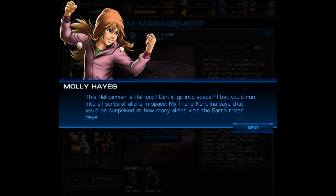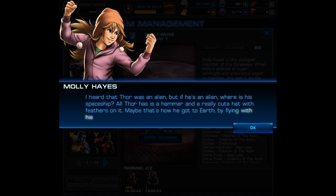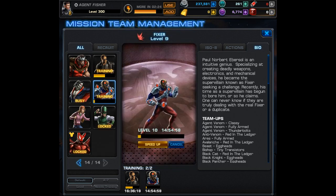In Molly's dialogue: 'The helicarrier is heli-cool — can it go into space? I bet you run into all sorts of aliens in space. My friend Carolina says you'd be surprised at how many aliens visit Earth these days. I heard Thor was an alien, but if he's an alien, where is the spaceship? All Thor has is his hammer and a really cute hat with feathers on it. Maybe that's how he got to Earth — flying with his cool hat. Are we going to meet Thor?'